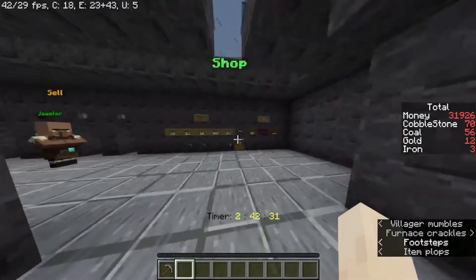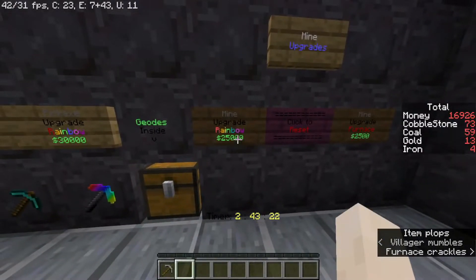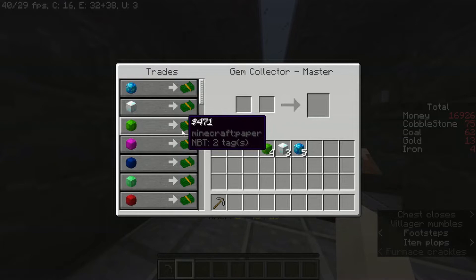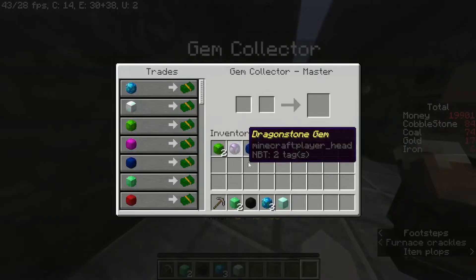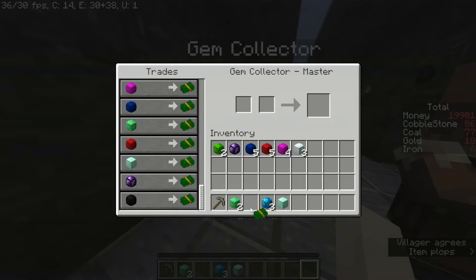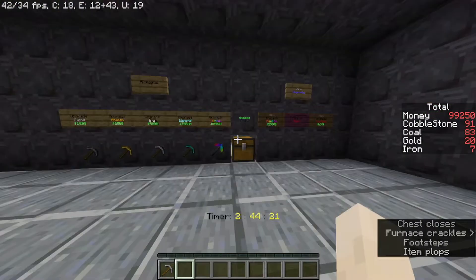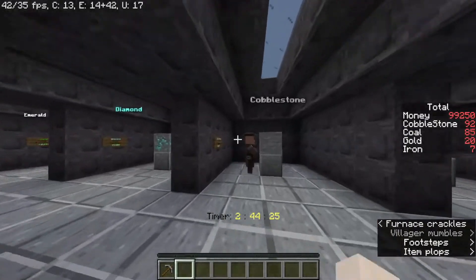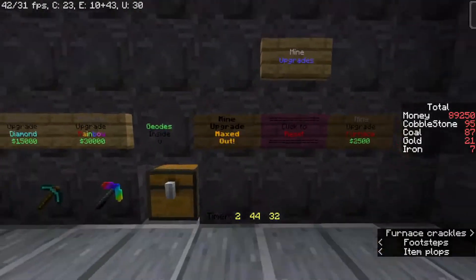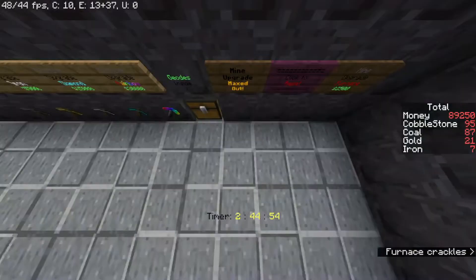I just got 31,000 — I have to be doing something wrong. Now we have emerald and rainbow. I don't even have enough for that. I just got the super rare one — 33,000! I guess I'll sell all of these. Why do I have almost a hundred thousand dollars? I can just buy anything.